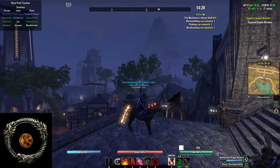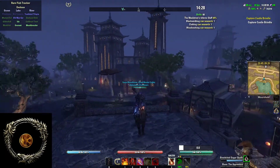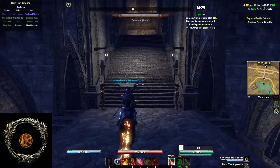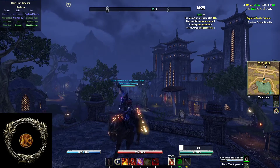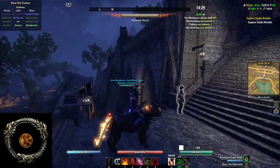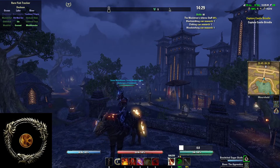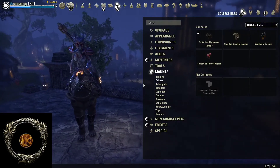It's a sench with spiky armor and some fire. Very good looking model. I'm always interested how they growl. It's quite similar to how other senches growl, but I really like that fire effect coming from its mouth when it growls.